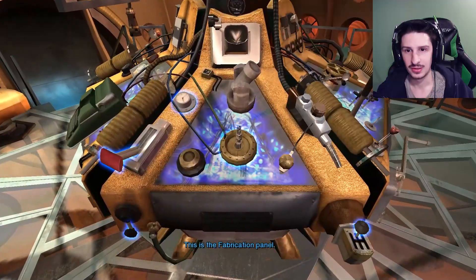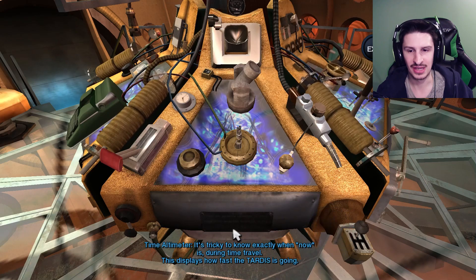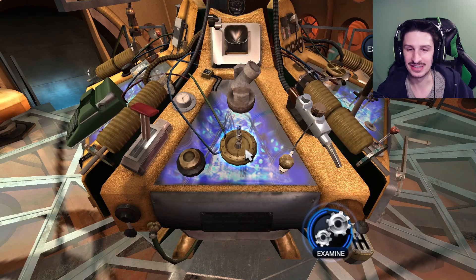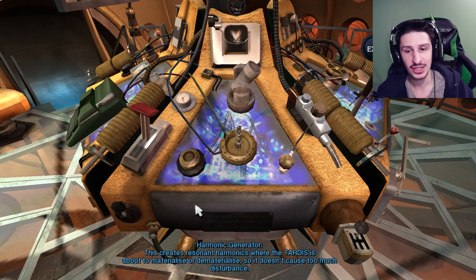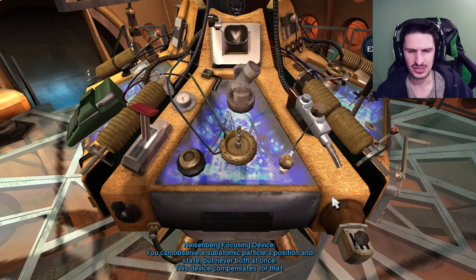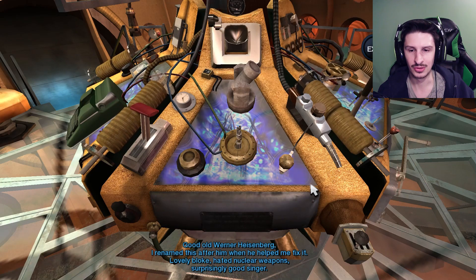Engine release lever - when the engines are fully powered up, this engages the gears and lets them control the TARDIS. Locking down mechanism - a handbrake to stop the TARDIS traveling in physical space. Don't forget the time handbrake too, or she'll drift off into time. I'm really glad I don't have to drive this. Time altimeter - it's tricky to know exactly when now is during time travel. This displays how fast the TARDIS is going. Materialize and dematerialize function - this engages the engines and makes the TARDIS appear and disappear. Leave the handbrake on, it makes a lovely sound. That's the sound that we all hear. Fabricated dispenser - the TARDIS can create devices of its own, like a new sonic screwdriver. It takes a lot of time and energy though. Harmonic generator - this creates resonant harmonics when the TARDIS is about to materialize or dematerialize, so it doesn't cause too much disturbance.